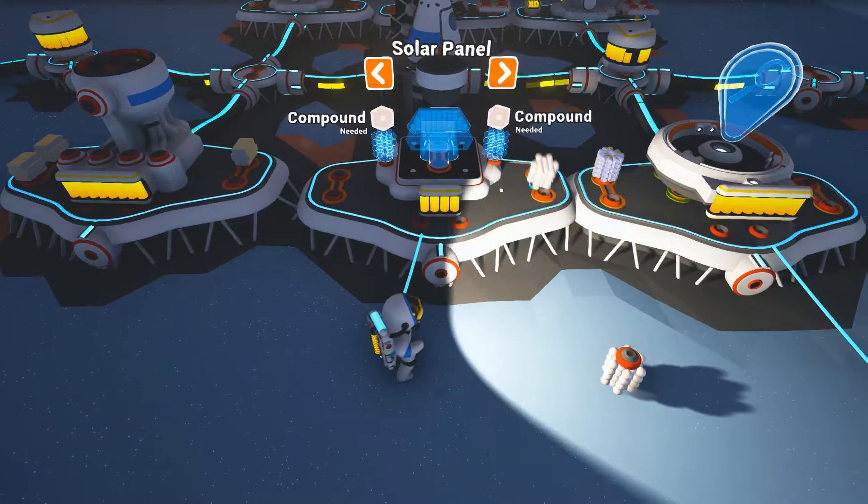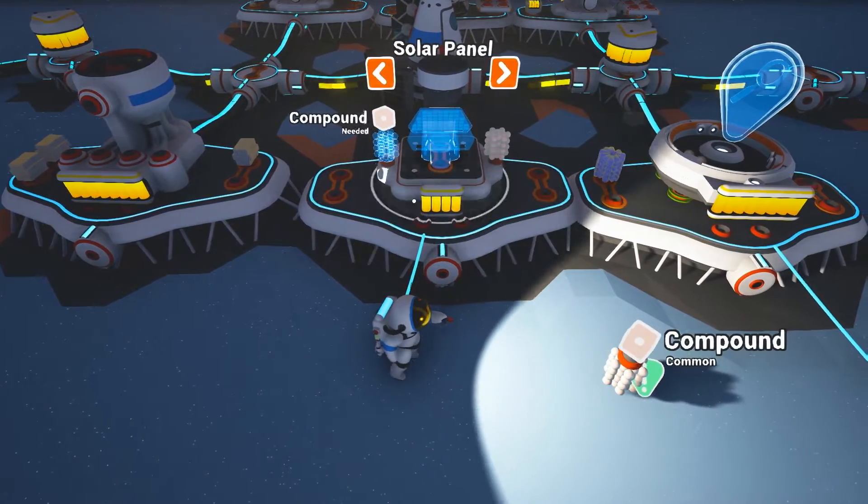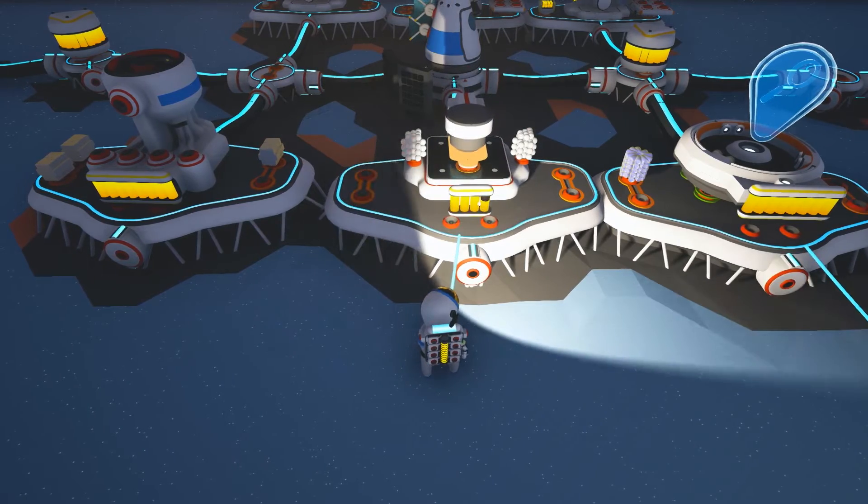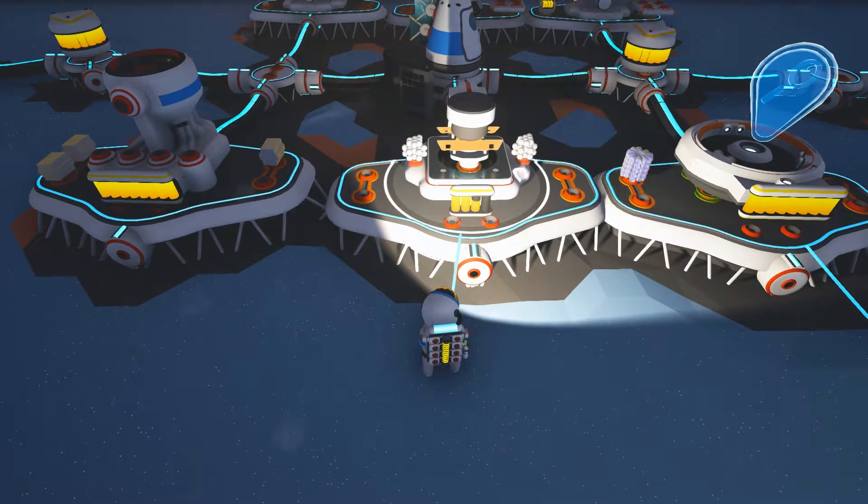The way you make a solar panel is you take two compound and go ahead and craft that on a printer. You can't make this in your backpack.